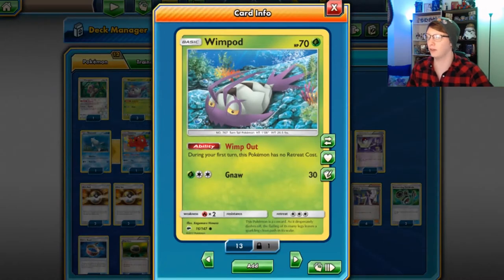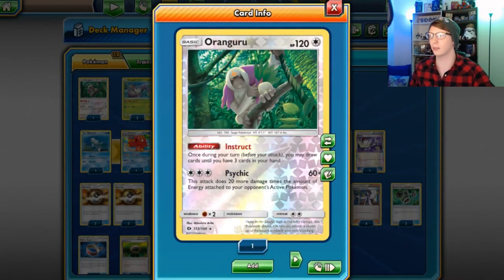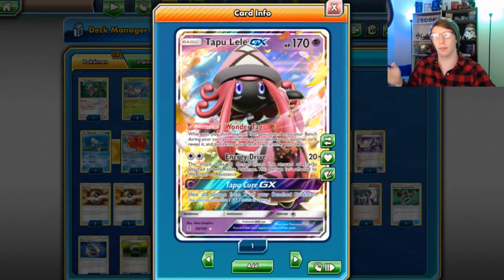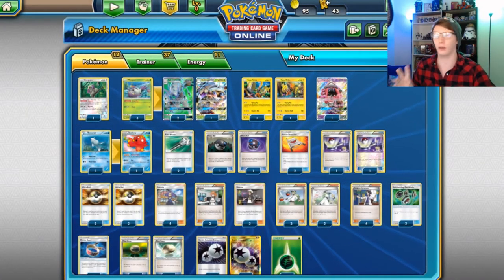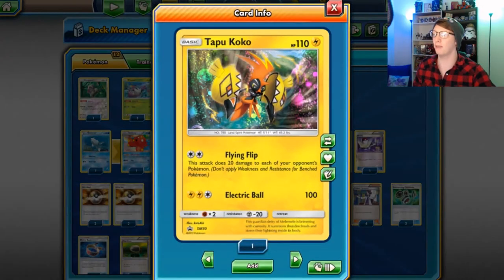We're going to start with a three-three line of Golisopod and Wimpod. Wimpod of course, if you have it during your first turn, has no retreat cost because it's wimpy. We have a Remoraid just to get the extra draw support — I can't afford multiple Lele's — but we also do have the Lele in there. Preferably you'd want to play three of these, as well as two Emolga and two Octillery.